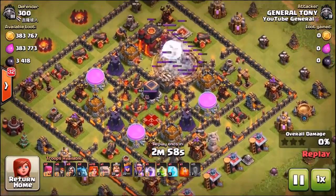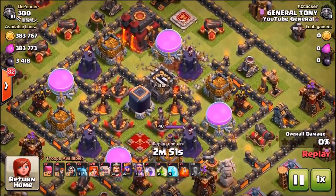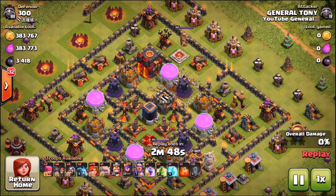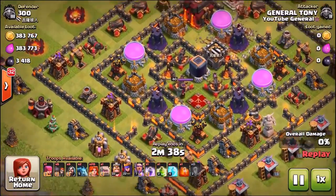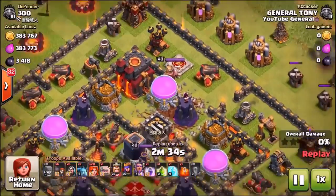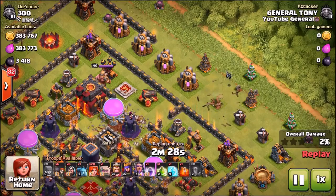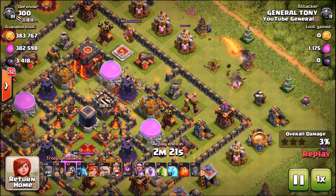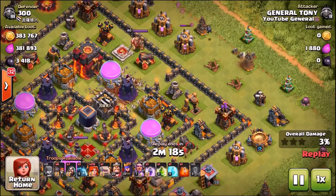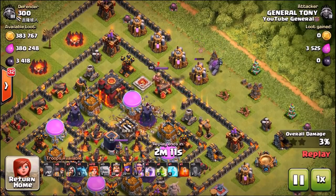Now going into another replay — a very similar Town Hall 10 base. I wanted to see if the previous result was a fluke. The reason I attacked it is because I also only had one golem. With only one golem, just that one tank isn't enough against all those maxed cannons, archer towers, and mortars all doing damage to the valkyries. You really need two golems, or drop 4-5 valkyries to bring in a second golem, or request one from the clan castle.